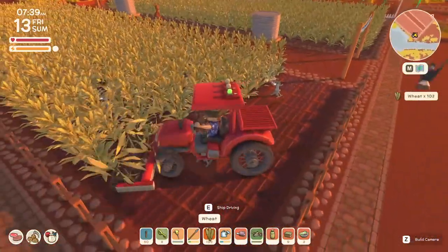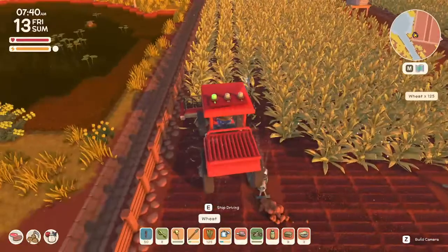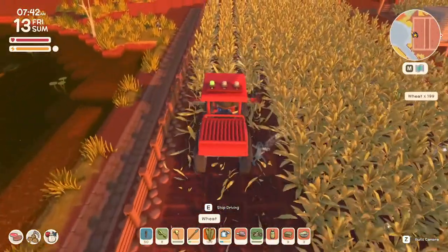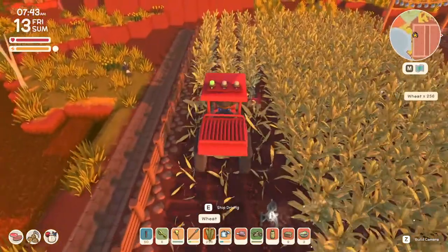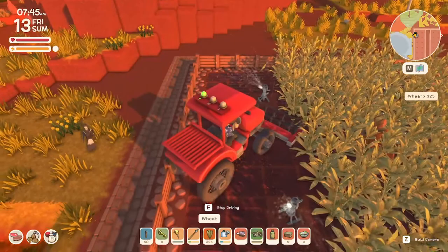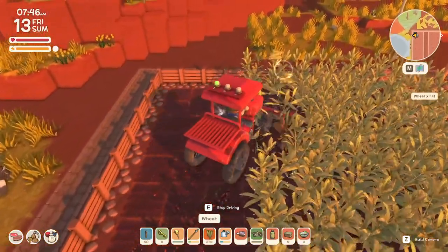We always want to do this with the wheat especially, because we get so much from the plants. It's going to be a really good farm here. This was expensive to do — it was about 40k for each 99 that we bought, and we're going to buy 600 total.